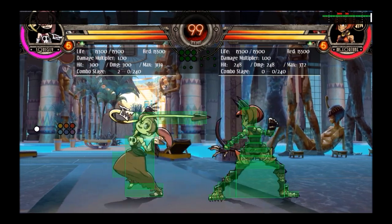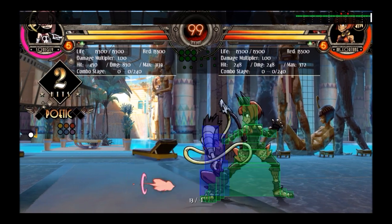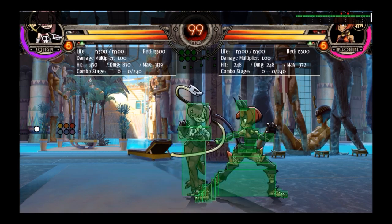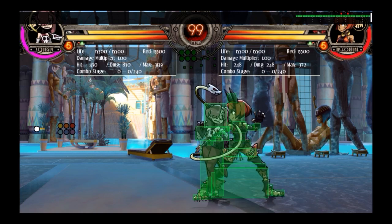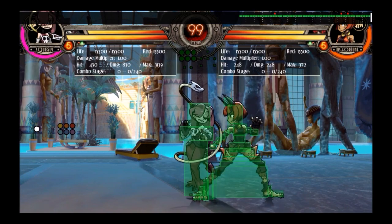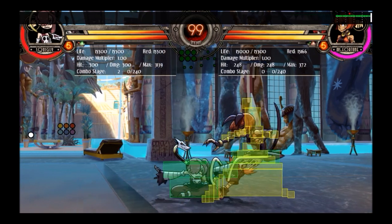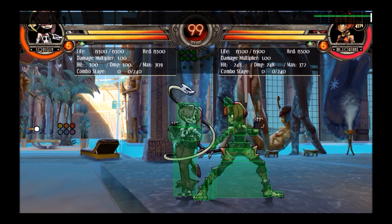Moving on to her mediums — stand medium punch. This move does two hits. If you take both hits together it does the most damage of all her mediums, but each hit individually does the least damage of all her mediums. In a combo, should you do stand medium punch or crouch medium punch? It works out to be about the same — this one does more damage but more scaling, whereas crouch medium punch does less damage but less scaling. So it doesn't really matter which one you use.